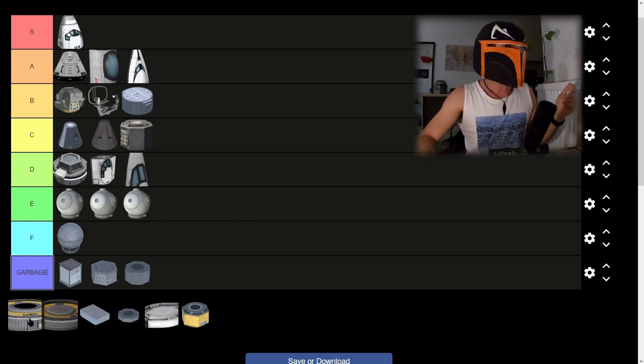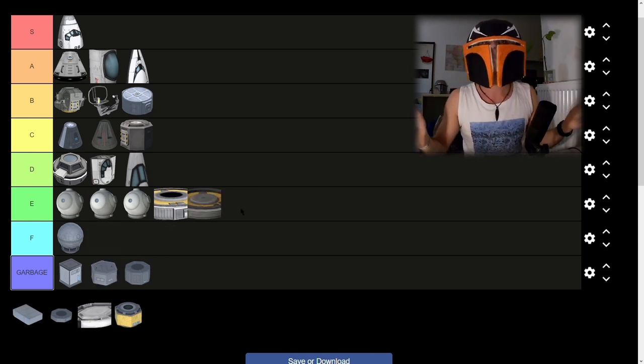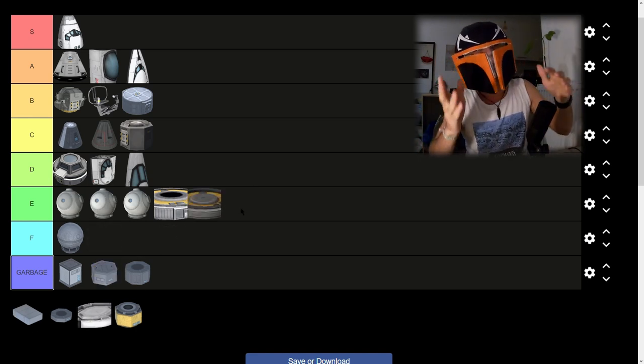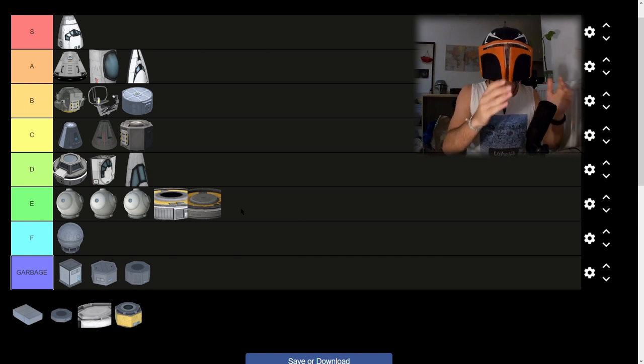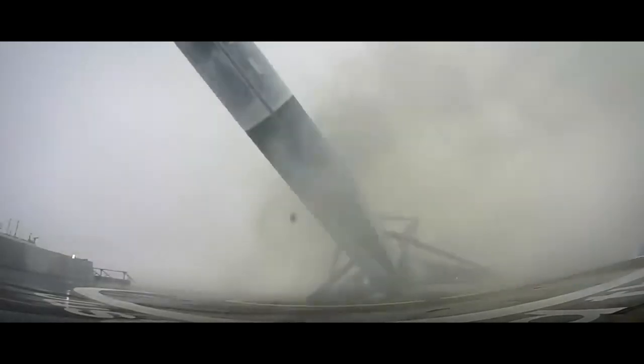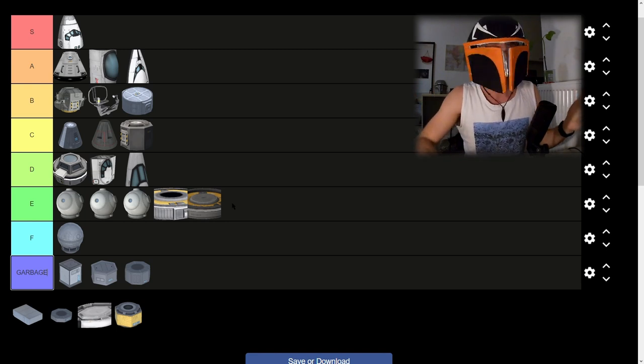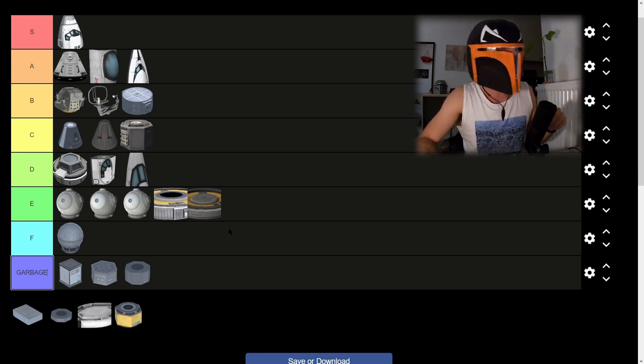Then we have the remote guidance units. These will go into E tier for me — I just don't use them much. It's a bit of a niche. I suppose it would make sense if you were building a booster lander, like a SpaceX style one that just lands back. It would look pretty smooth and neat, but not my thing. E tier.